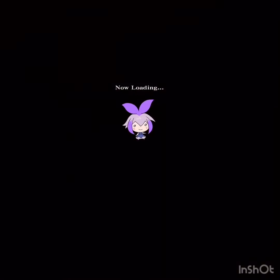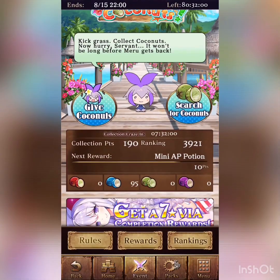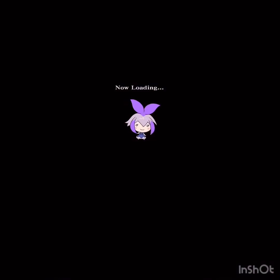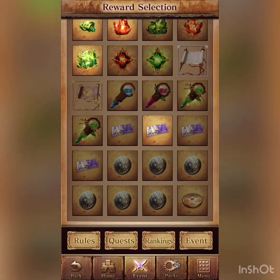Let's go back to the event and see what I can get with coconuts, so I know for the future where I need to search. You go to Give Coconuts — I can already get all these items that are lit up.